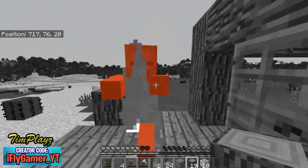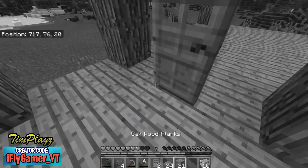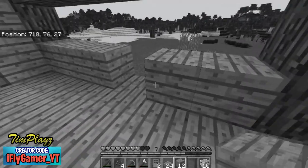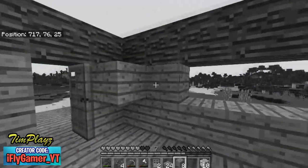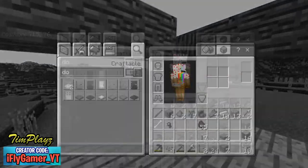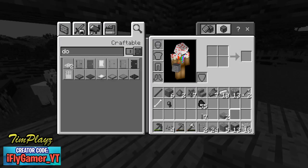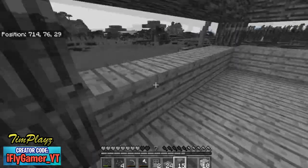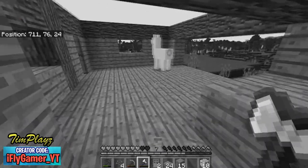I didn't get too much wood because it was really dark and I barely noticed the difference. It's just a little bit brighter but everything still looks the same. Let's get some more oak planks, kill this mob first, and make ourselves some oak planks to finish off the walls. We're gonna have some windows, so let's make outlines for them.